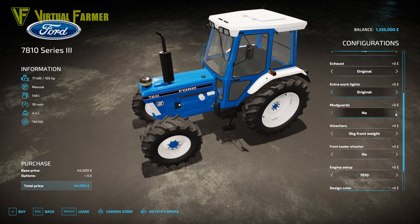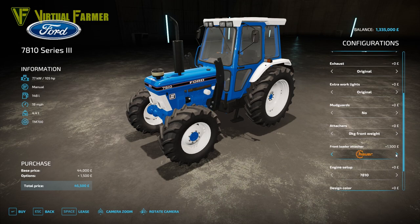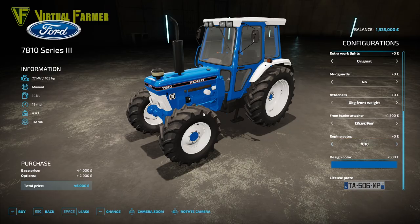We have choice of mudguards - no and yes. We have a variety of front weights: zero, 80 kilograms, 200 kilograms, a second version of the 200 kilograms with the front attacher, 280 kilograms, 360 kilograms, 440 kilograms, 520 kilograms and 600 kilograms. We also have a choice of front loader attachers - the Quickie, the Hura and the MP lift. Engine setups include the 7810 and the 7810 turbo conversion. And with the front loader attacher you can change the design colour as well if you want.